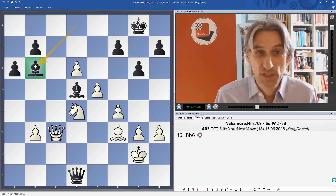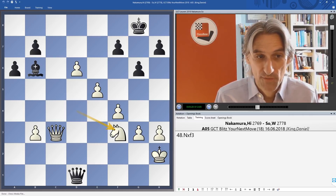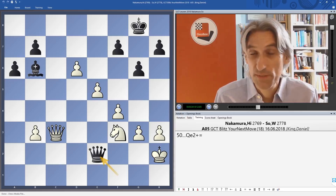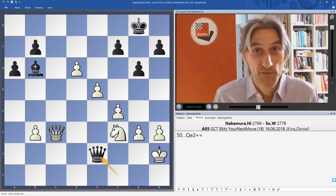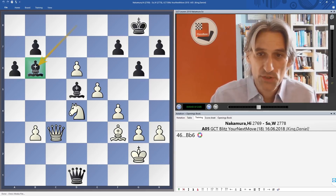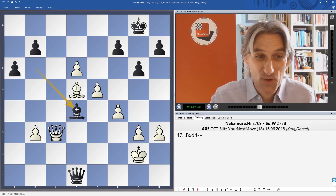White can still hold if he finds the tricky move king h2, and then it should be a draw after this with perpetual check. Of course at this moment Wesley didn't know whether a draw would be enough. But instead of king h2, Nakamura played bishop takes bishop, and after bishop takes, suddenly things are turning black's way — this is incredible.